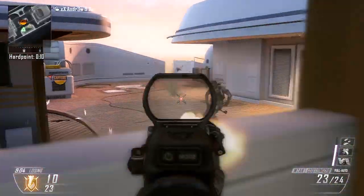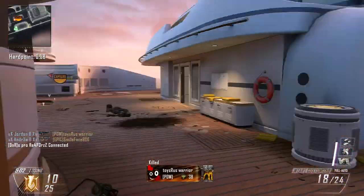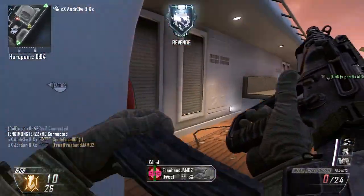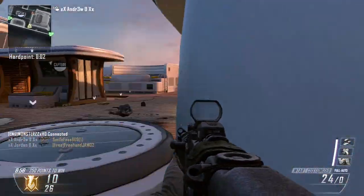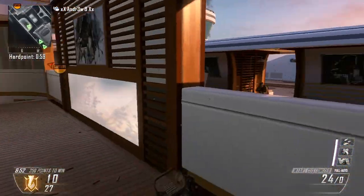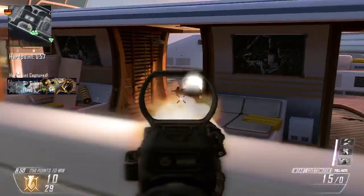Hardline is also a very useful perk. Hardline, as you already know, lowers scorestreaks by something like 20%, so you don't need as many points to reach those big scorestreaks. Toughness makes you flinch less when shot, which I believe is awesome with the MTAR as it feels like there's no recoil whatsoever and can really help you out in those gunfights.